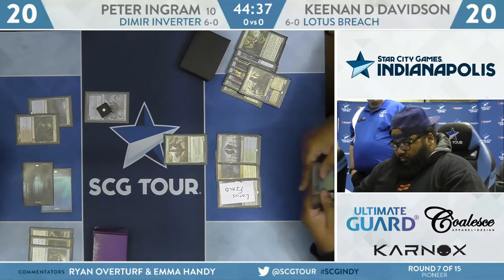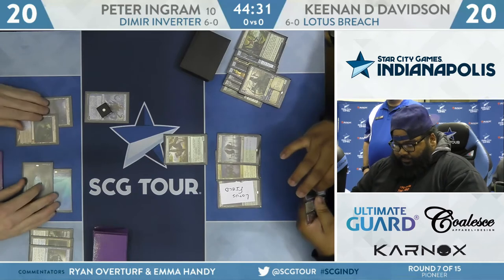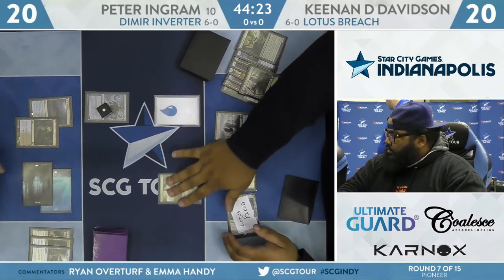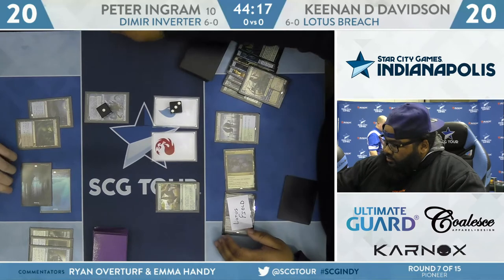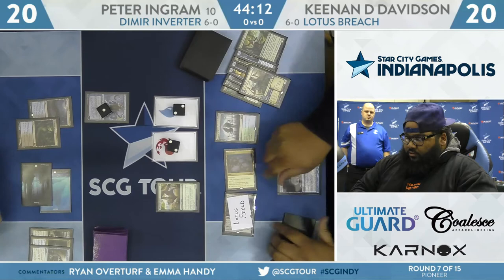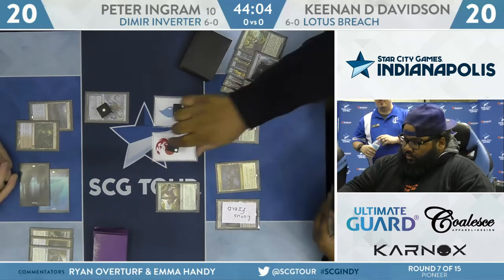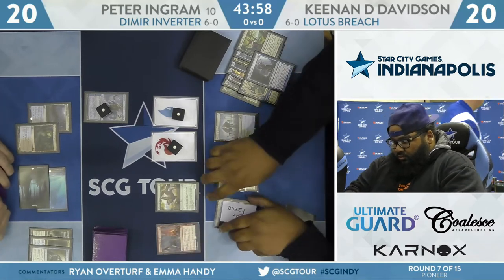Back to Kenan Davidson — has all of the deck's namesake cards. Has Lotus, has Breach. Was that Hidden Strings off the top? That could be huge — I think that would just be it. He's going quickly to float some mana. He was pausing a lot last turn, now he's going immediately — it feels like he's just going through the motions. Red mana, blue mana, Hidden Strings — untap two Lotus Fields. That's going to work. Down to one red and one blue in pool. There's Underworld Breach — and that resolves. Now he gets access to everything in the graveyard.